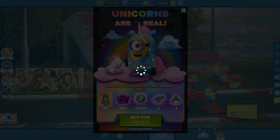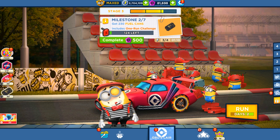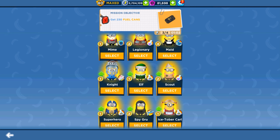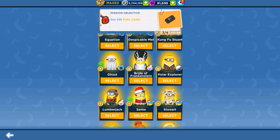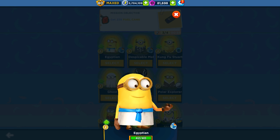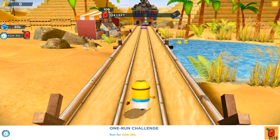We have 3 free rewards to receive - that's really, really good. Our next goal is around 2 minutes and 35 seconds. Instead of the same runner for My Minion, I can play with a different one. Let's play with the Egyptian Minion - I think he is most suitable and better related to the Pyramids, so he completes this run.